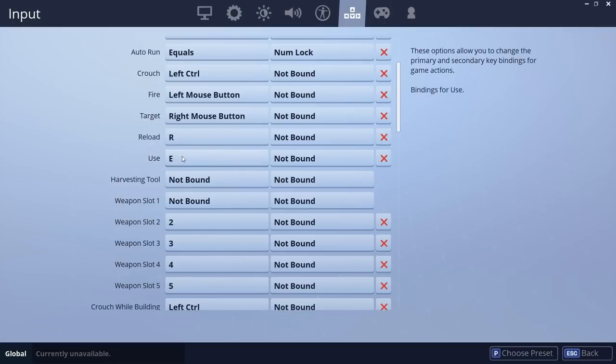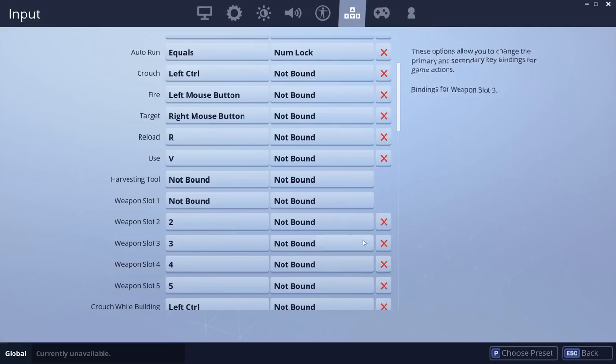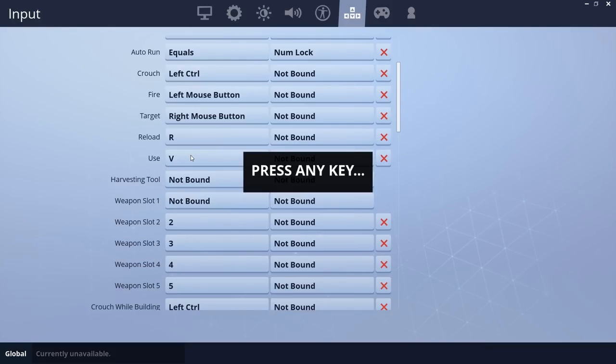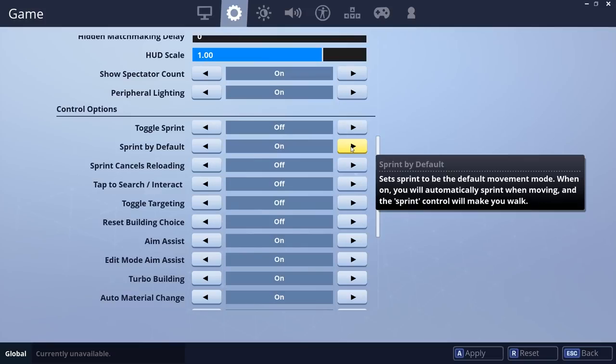The use button is bound to E by default. Changing this bind is more of a matter of preference. If you feel that E can be more useful for a build or weapon, you can try rebinding it to an extra mouse key or another key relatively close to WASD. Myth and CypherPK, for example, have use bound to V, so they can have E bound to an important build or weapon. You should also turn on sprint by default — it's good in general and frees up a valuable key in left shift. Crouch is a good bind for left shift, which will free up left control for something like auto run.